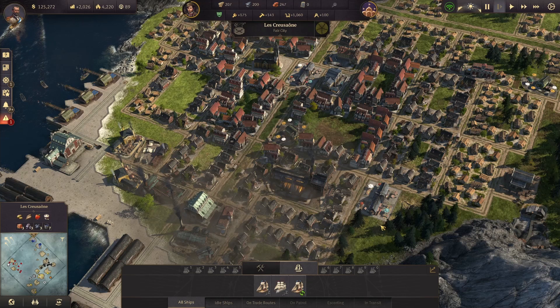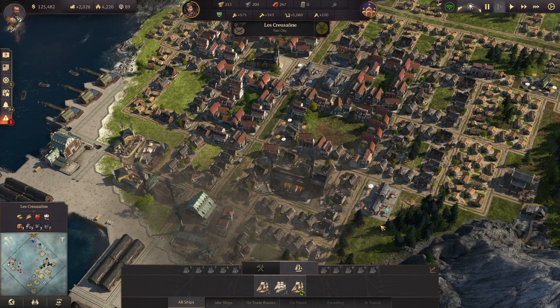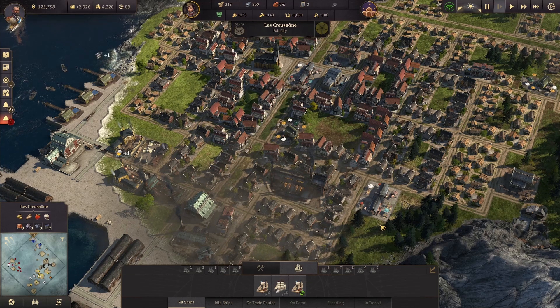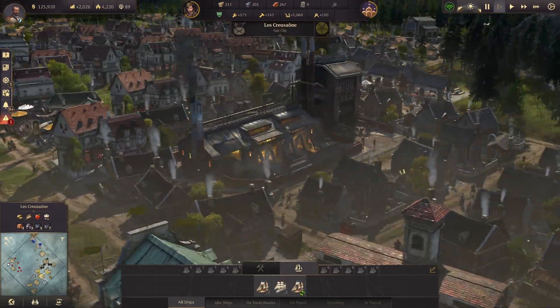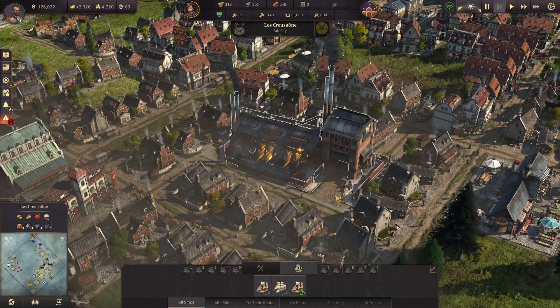I've done extensive research on this, so please don't go in the comments and say I'm wrong. If you go and look at cities like Berlin, London, Paris — the big cities where the Industrial Revolution really kicked off — they would tear down entire parts of neighborhoods among the lower classes and just slap a factory in the middle, right next to all the worker tenements. There were no zoning restrictions. They didn't care about pollution complaints in the 19th century. People with money had all the power. So I build sort of realistically to the degree Anno allows.